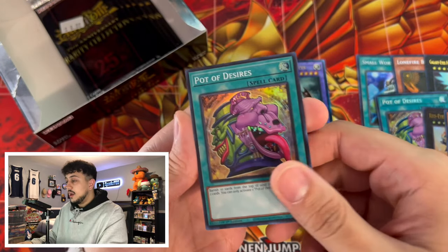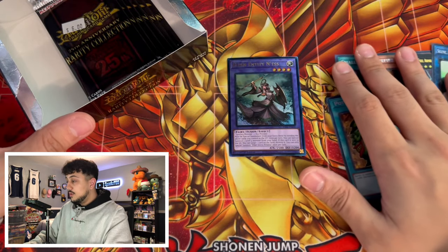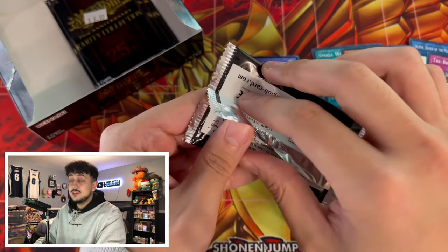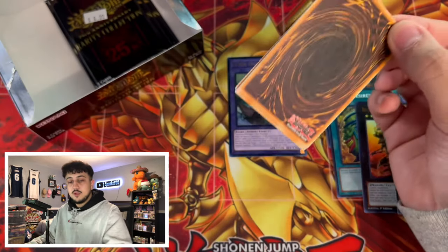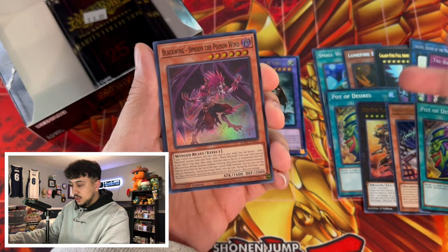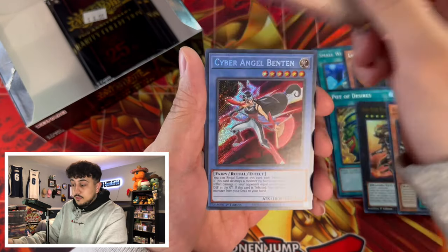Inspector Boarder, and then Desires again. Hopefully, a card that we really do want to hit is Talents. Another card is Prosperity, Ash, Daylert, Imperm — any of those staples you're never going to go wrong with, because you're always going to make your money back on a pack if you pull any of those staples. And sometimes you can pull multiple in a single pack, which is absolutely insane. I can pull a Super — you guys just saw it — I pulled a Secret Rare Desires and a Super Rare Desires in the same pack.